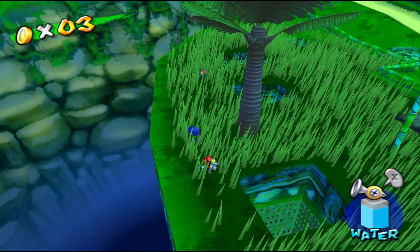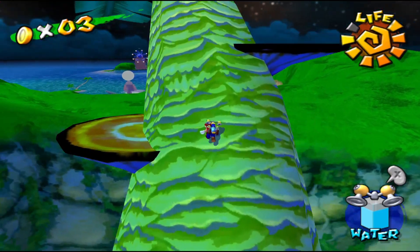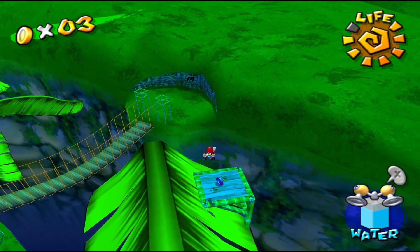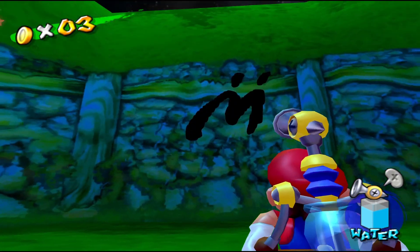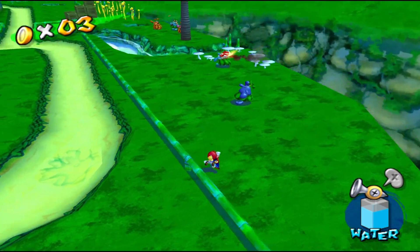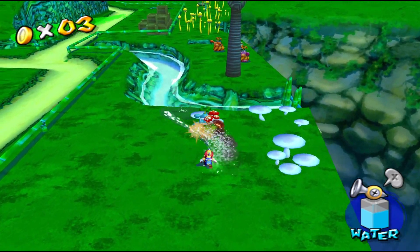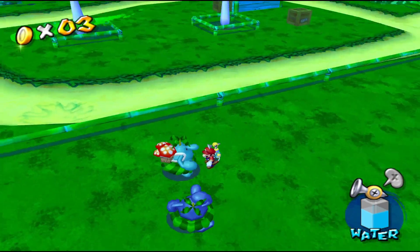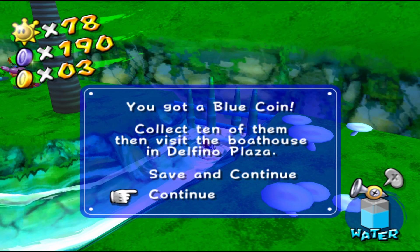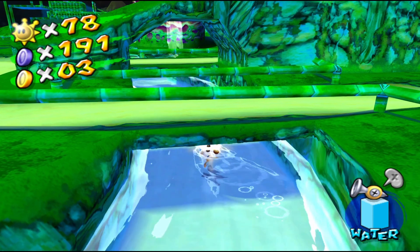Blue coin number 6 can be found in this tall grass near the edge of the map — pick that up and there's blue coin number 6. Blue coin number 7 can be found by climbing to the top of this tree. On one of its leaves, near the very end, there's a little platform with a blue coin sitting on it — there's blue coin number 7. Blue coin number 8 can be found at the beginning of the level once you've obtained Flood — spray that M graffiti and there's blue coin number 8. Blue coin number 9 is where this guy's mushroom pack is on fire. Spray him until the fire goes out, talk to him, and he gives you a blue coin — blue coin number 9. Blue coin number 10 is at the end of the stream; you don't have to swim down, you can just float over it — blue coin number 10. Blue coin number 11 can be found underneath this bridge — swim under it, grab the blue coin, and there's blue coin number 11.